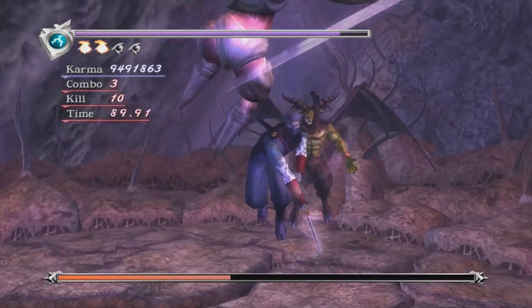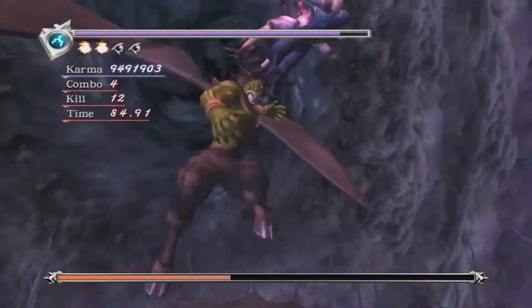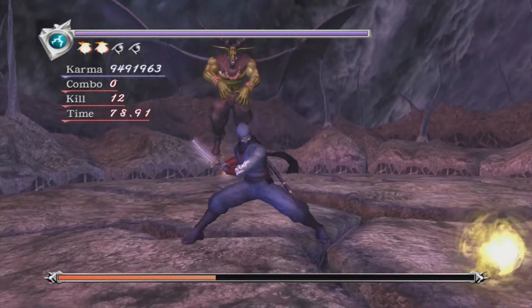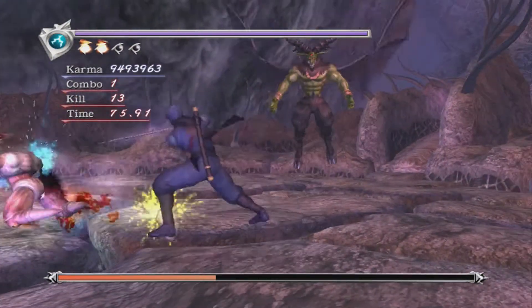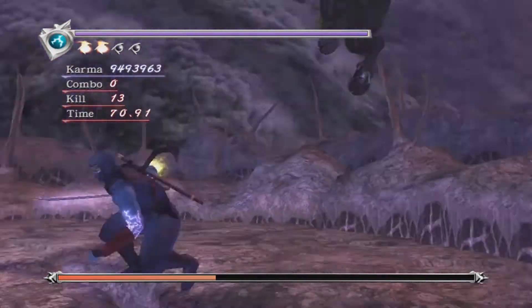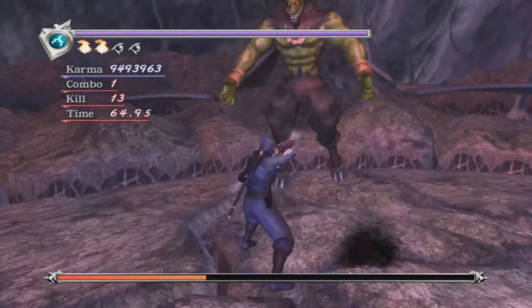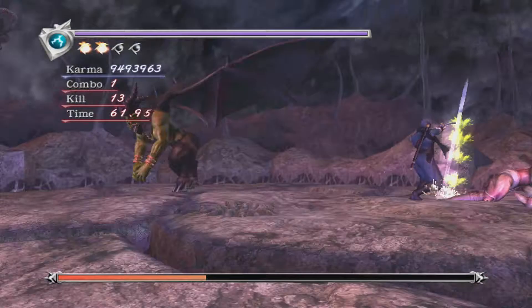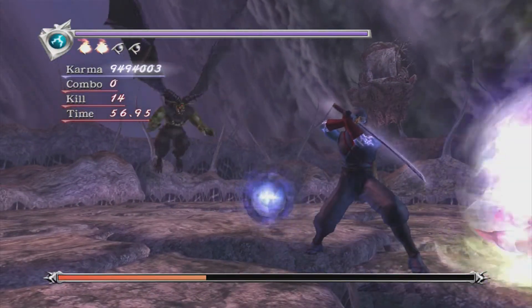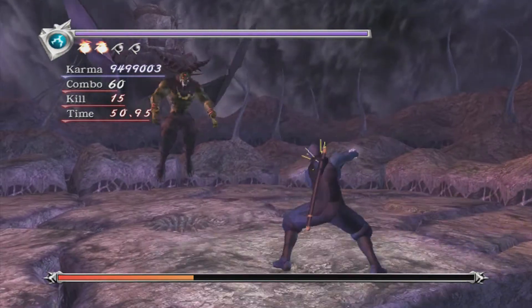When he spawns minions right next to you they're always vulnerable as they spawn — their defense isn't activated straight away. If you stand underneath Marvis he'll sometimes do his slam attack where he just slams straight down to the ground. That is unblockable so make sure you get out of the way; it doesn't do a huge amount of damage but you still don't want to get hit.